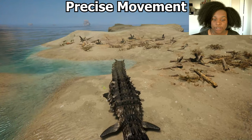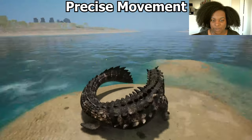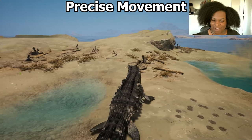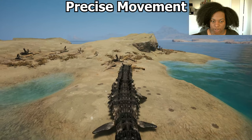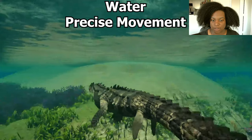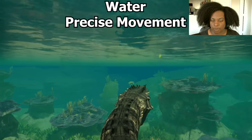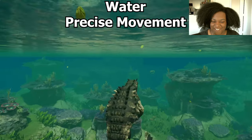Here's our precise movement on land. This is our turn in place — it's kind of slow, not the greatest. I probably wouldn't bother with it. Our left side shuffle — it's basically just dragging our body. Our right, we're going back. We can check to see if it's any better in the water. Here's our precise movement in the water — it's basically just a turn, and it's much much quicker to our left, to our right. Of course, uses a lot more of the tail because we're in the water. Backward swim — I love the tail here.